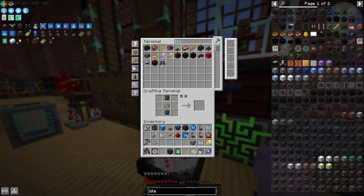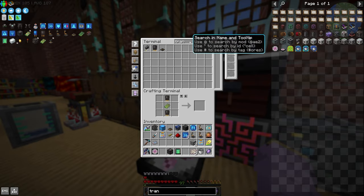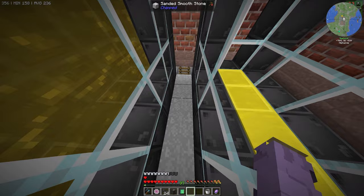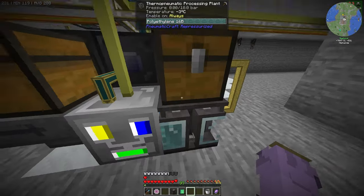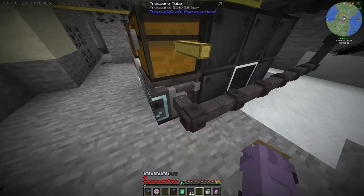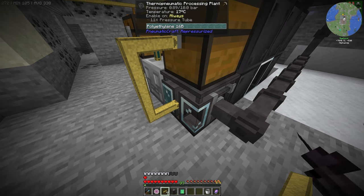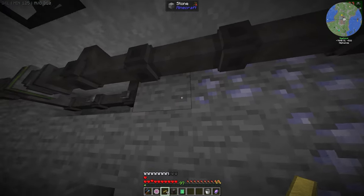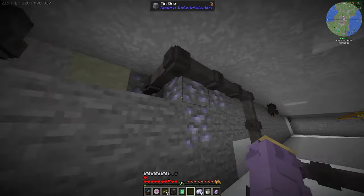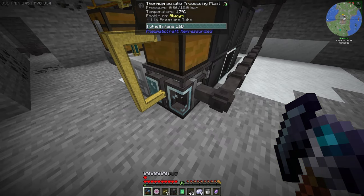I need more plastic and I'm out of transistors. Capacitors have six ingredients, so it's just those I'm short on — need more slime balls. Heading down, I need pressure to do the conversions. Let's see if we can hit 1.5 bars — wait, I was taking off the wrong pipe, that would never reach 1.5 bars. Now with the correct tube removed, yes — 1.5 bars, perfect.